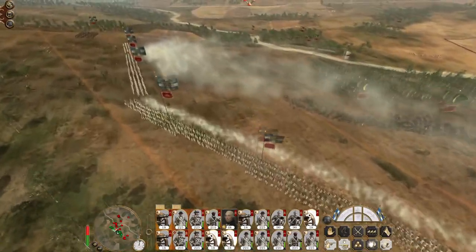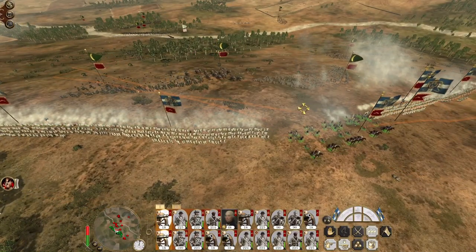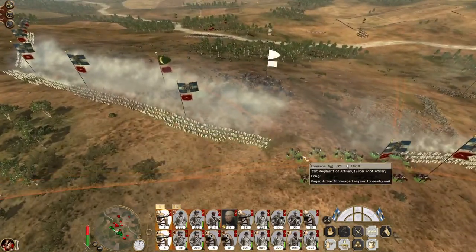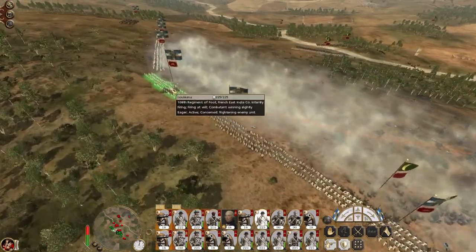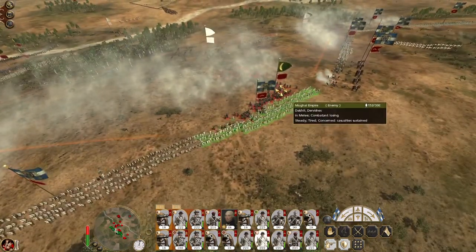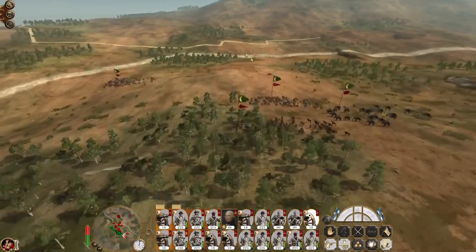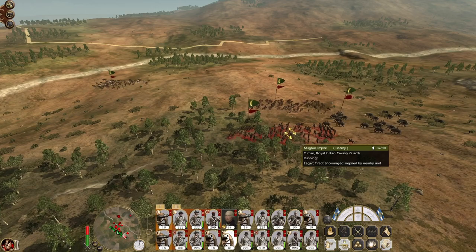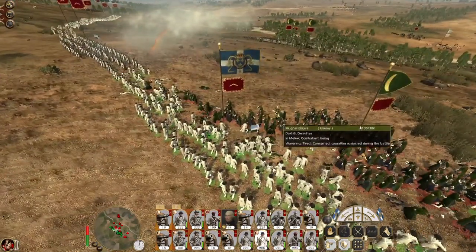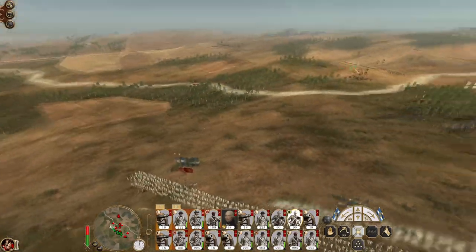They're trying to flank our position, but hopefully once our howitzers have reloaded, they will fire. Aim at the general's bodyguard. Switch to round shot, focus fire that native Lancer unit. A unit of dervishes has made it to our line. Hindu warriors are also looking to make it. The dervishes are likely to lose this engagement.